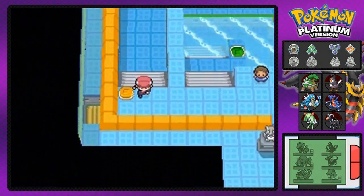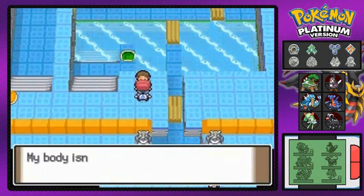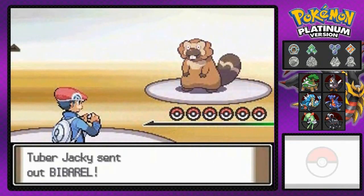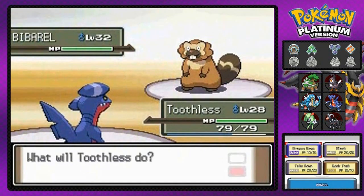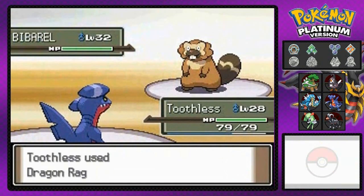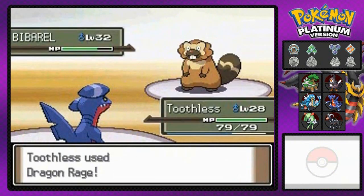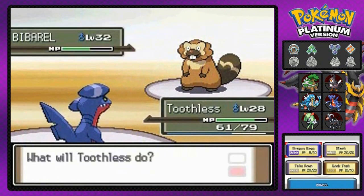Water everywhere. It looks like a big swimming pool, and the way you navigate this is just by pressing a button. First things first, we're going to be battling everybody, just destroying everybody. I'm going to destroy you first, little Tuber Jackie, with your Bibarel — your beaver-looking Pokemon — using my Toothless right here. In our last few episodes we actually took side quests to go to the Pokemon Mansion, the Trophy Garden, and Route 212.